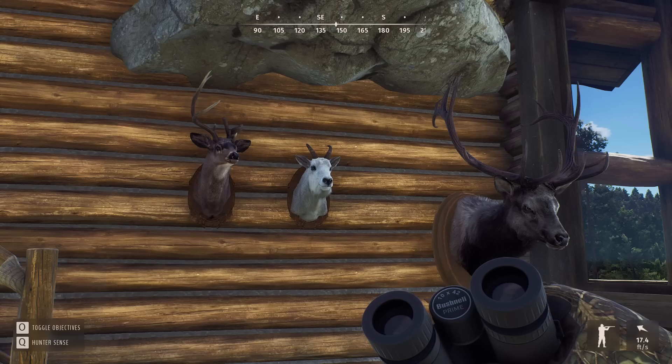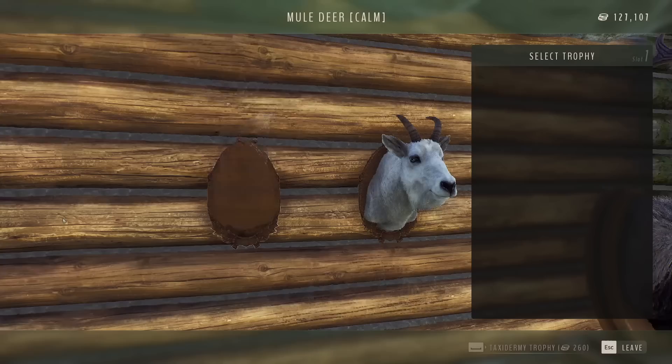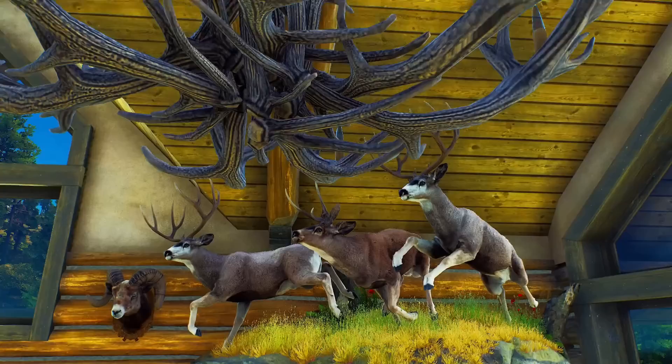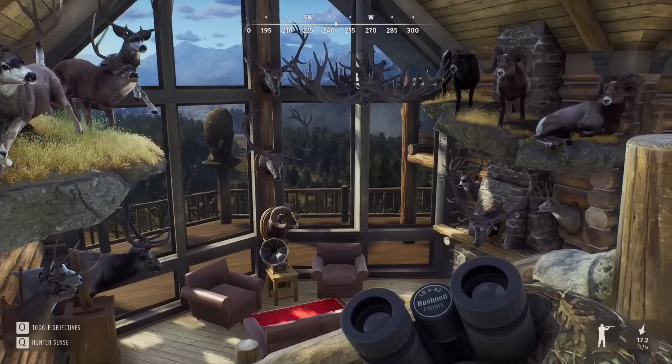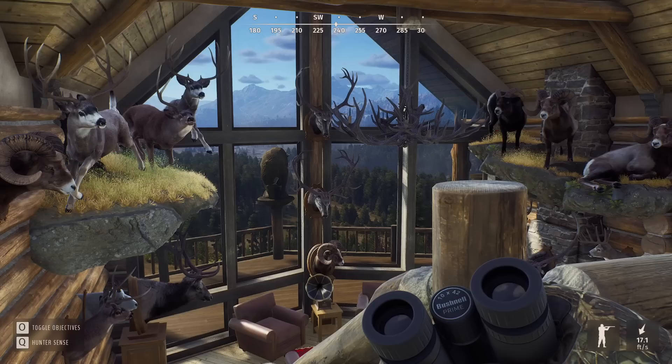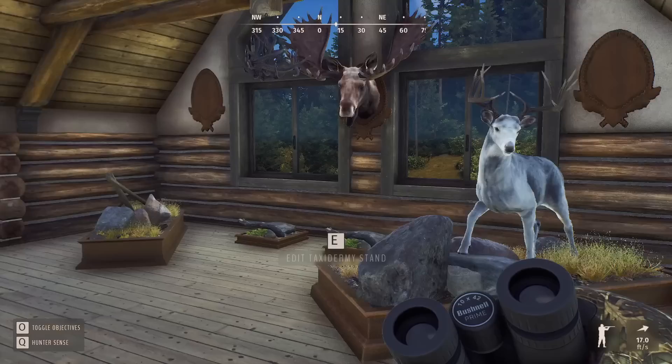Then we have another five-star elk we got fairly early on, put him on a pedestal mount because we didn't have as many credits then. Got a five-star mountain goat next to what I believe is Hollywood's father. Then up there above that we have Hollywood himself in the middle, and two five-star mule deer both from Diamond Drill on the left and right of him. Got a five-star bighorn next to them, and then we can go up the stairs. I really love how you can look out through all the massive glass windows and all these spots are filled — it just looks fantastic.